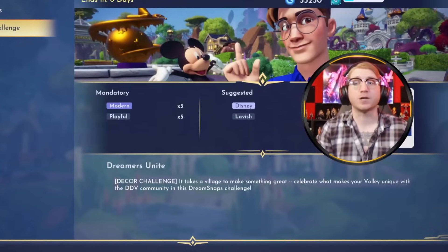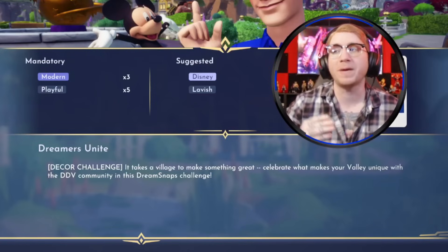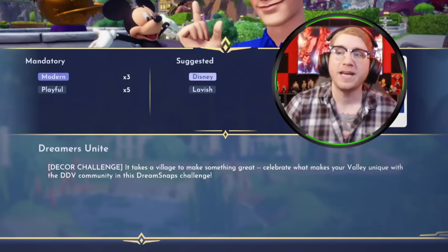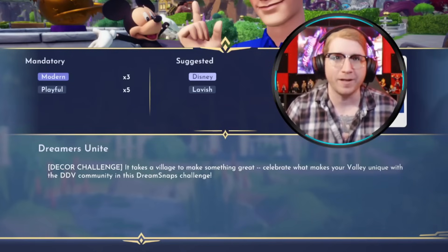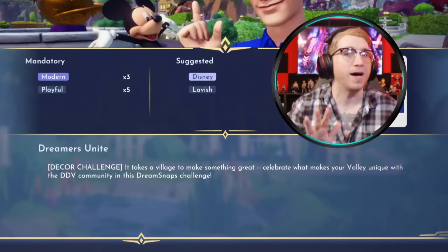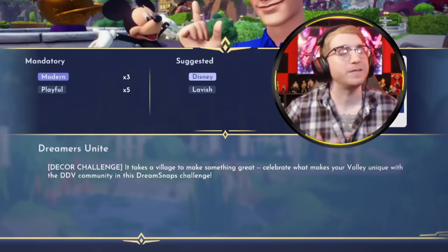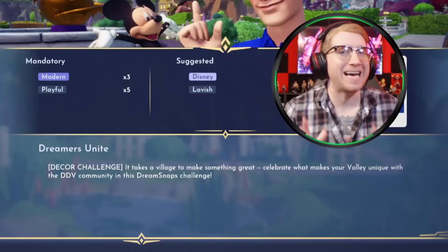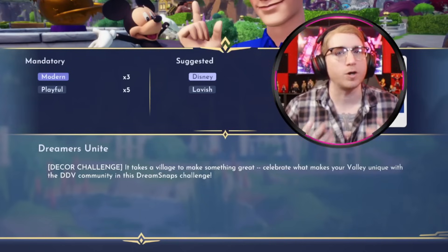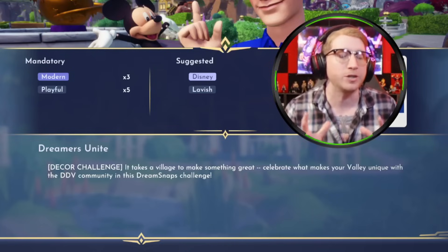Dreamers Unite is a decor challenge that states it takes a village to make something great. Celebrate what makes your valley unique with the Disney DreamLight Valley community in this DreamSnap challenge. Our mandatory decor is going to be three modern and five playful, and our suggested decor will be Disney and lavish. A lot of the stuff under the Disney tag is actually theme park stuff, so we saw a lot of theme parks in the last Dreamers Unite challenge.